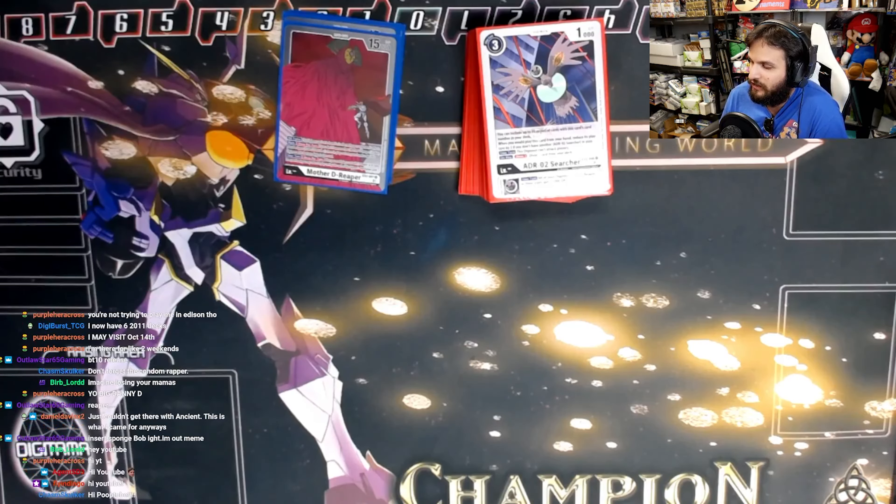You want to get as many searchers under your Mama D as quickly as possible — race to seven. The key with D-Reaper in BT10: if you're faster than your opponent, you win the game. It's that simple.